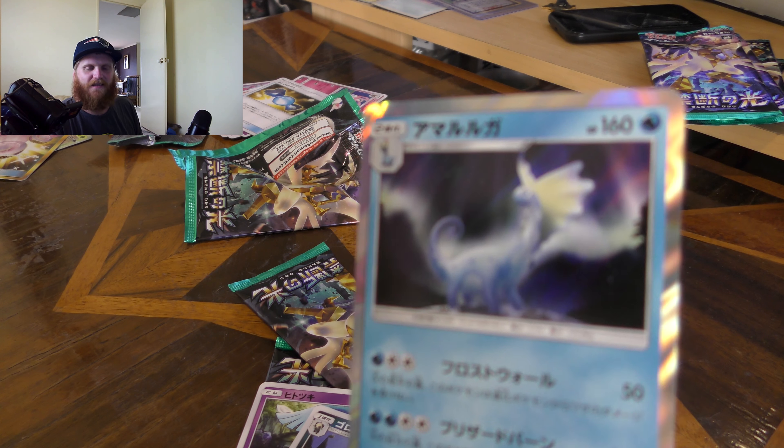Alright, put them at the back. What have we got here? We got Carbink I think it is, Flabébé — voiceover for that one — Bunnelby I think it's called, some weird sort of trainer card there. And the rare is — oh. Nothing that great.